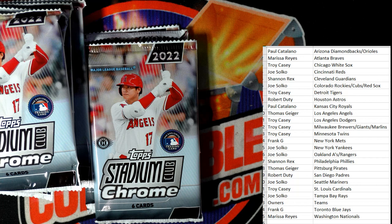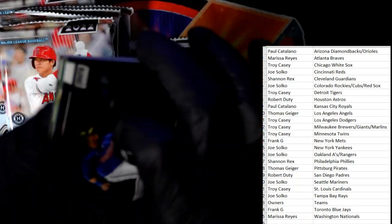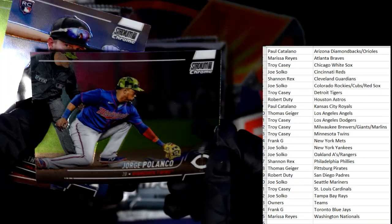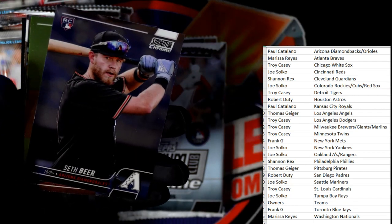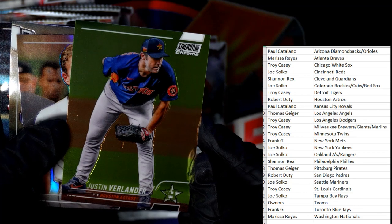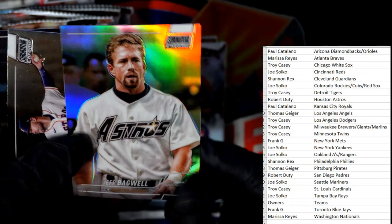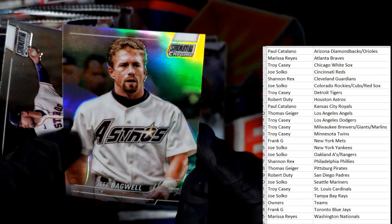Did I miss any parallels in here? I don't think so. We're looking for two or three parallels - just haven't come across any yet, kind of weird. Now that I said that, watch one of them be in this pack. Polanco, Seth Beer rookie card, Justin Verlander, Jeff Bagwell Stadium Club Chrome Houston Astros - Robert D., Jeff Bagwell refractor there.